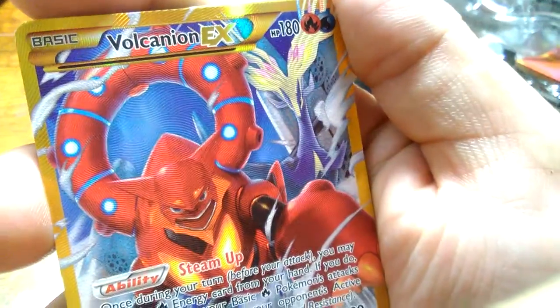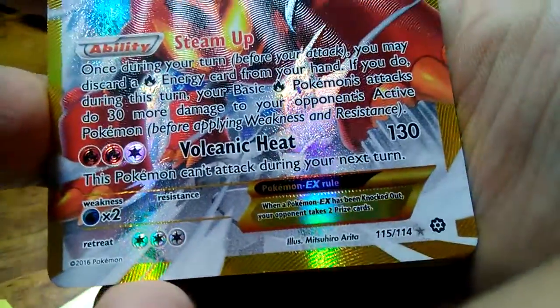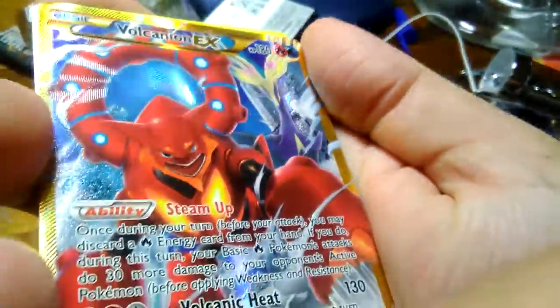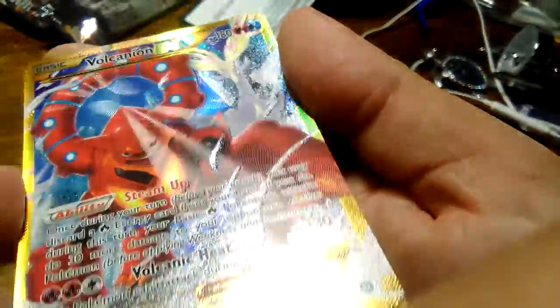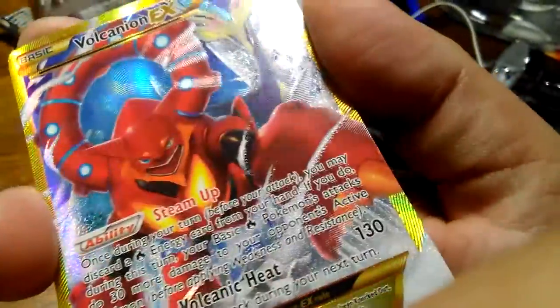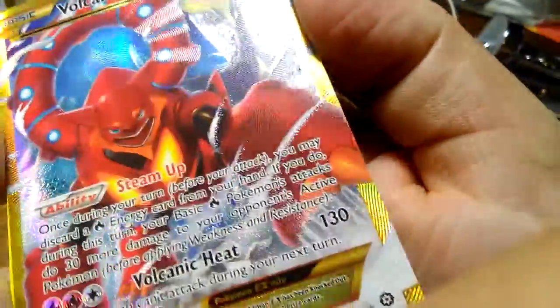Oh I think I see an EX back there! Yeah, it's an Xerneas, worth common — oh man, we got a Volcanion-EX! This is good, dude, this is a really good card, wow. Steam Up — wow, and you can see really close, it's got these lines and stuff. Look at that, that's legit, man. Cool.